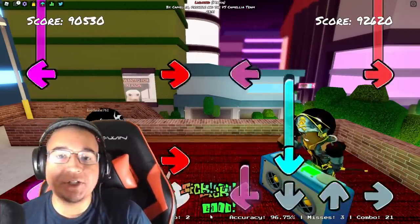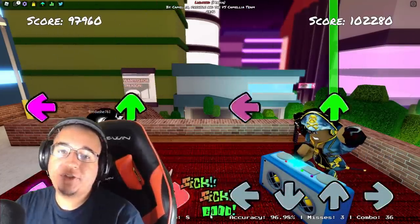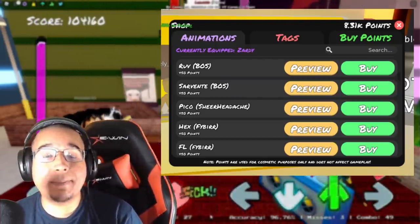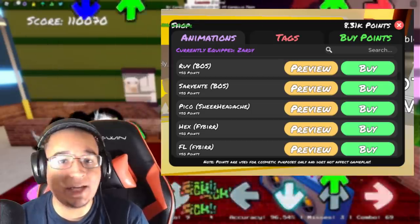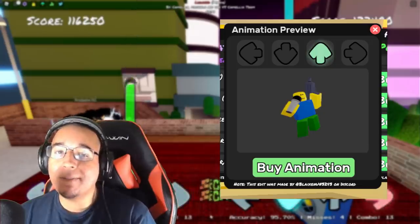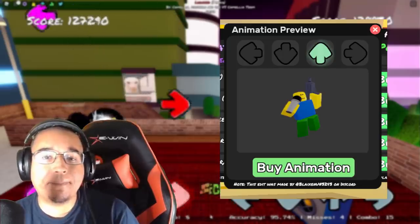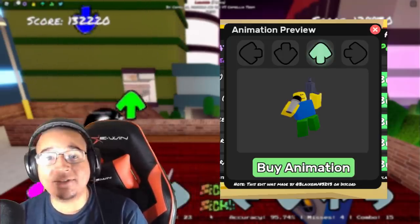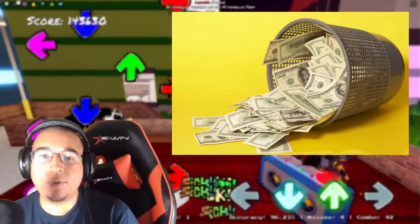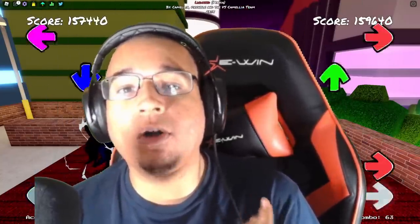Speaking of preview features, how about an animation preview as well? You can see in this suggested photo that there are going to be preview buttons in the shop for each of the animations. If you click that preview button, a menu pops up that lets you see the animation in idle form and also within the different inputs — up, down, left, and right. That's a really cool way to avoid purchasing an animation you don't want, and having this preview option for animations is definitely going to go a long way and make a lot of players appreciate it.